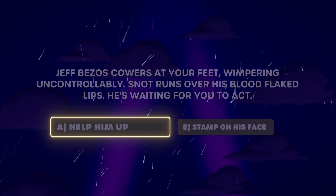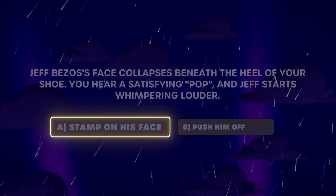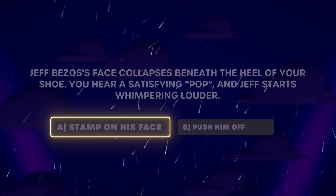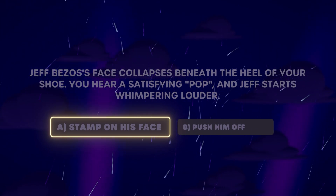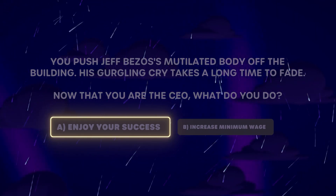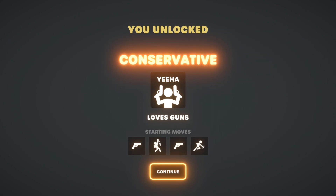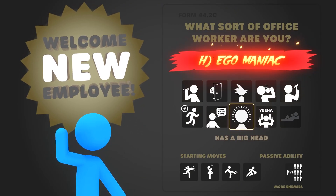Jeff Bezos — whimpering uncontrollably, snot runs over his face, help him up, stamp on his face. His face collapses beneath the heel of your shoe — you hear a satisfying pop. Jeff starts whimpering louder. Push him off — I don't want to listen to whimpering. Now that you're the CEO, what do you do? Enjoy your success. We unlocked egomaniac and conservative, and it looks like those might come with a lot of guns — we'll play with that next time.